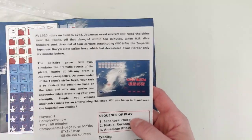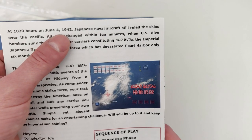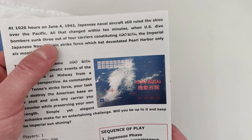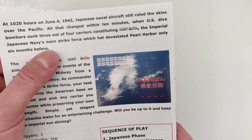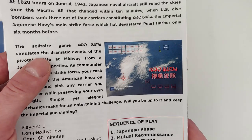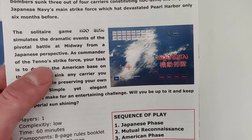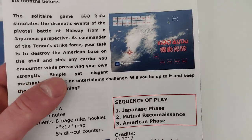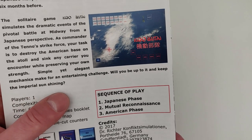Let's go ahead and read what it says on the back. At 10:20 hours on June 4th, 1942, Japanese naval aircraft still ruled the skies over the Pacific. All that changed within 10 minutes when US dive bombers sunk three out of four carriers constituting Kido Butai, the Imperial Japanese Navy's main strike force which had devastated Pearl Harbor only six months before. The solitaire game Kido Butai simulates the dramatic events of the pivotal battle at Midway from a Japanese perspective. As commander of the strike force, your task is to destroy the American base on the atoll and sink any carrier you encounter while preserving your own strength. Simple yet elegant mechanics make for an entertaining challenge — will you keep the imperial sun shining?